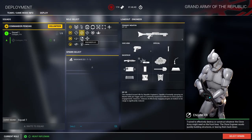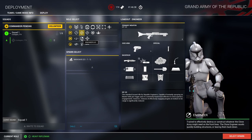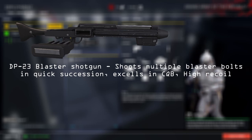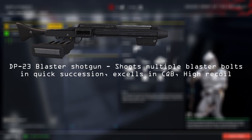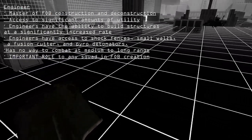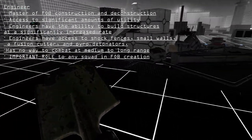The clone engineer is a very versatile class with lots of utility. The clone engineer is equipped with a DP-23 shotgun and has the ability to build up structures and emplacements at an increased rate.